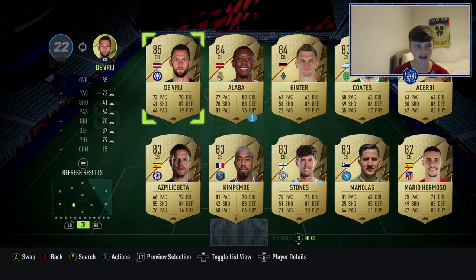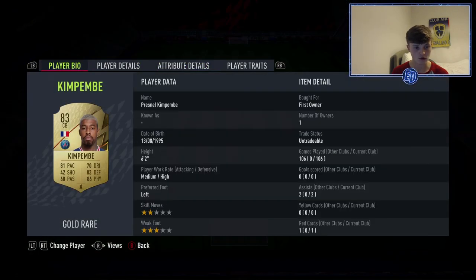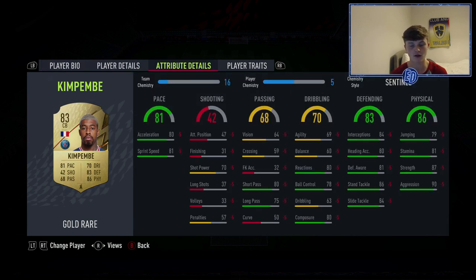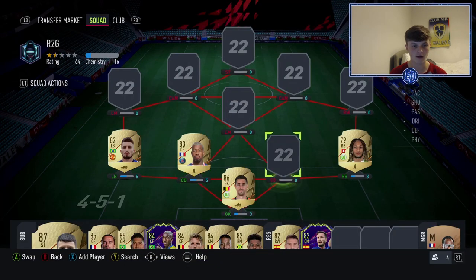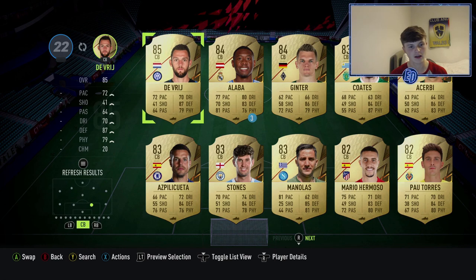At left center back is probably one of my favorite cards in the game — Kim Pembe. If you haven't tried him, you have to. He's about 40k, but I packed him untradeable. I've played 106 games with him — literally every game of FIFA online has been with Kim Pembe. He's the most meta thing on the game.